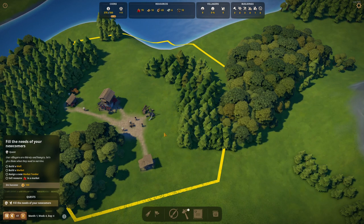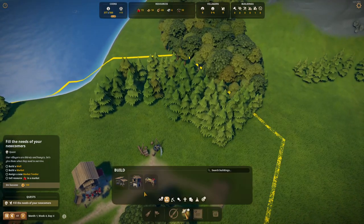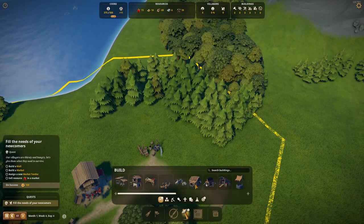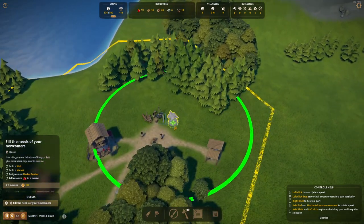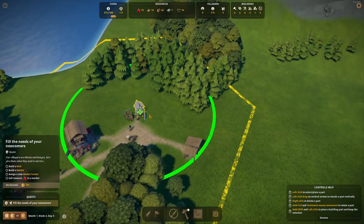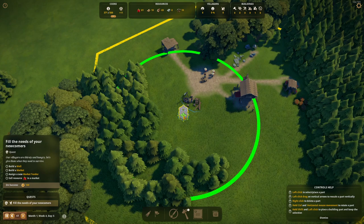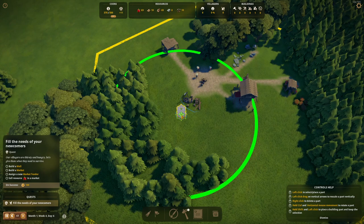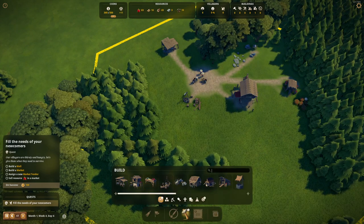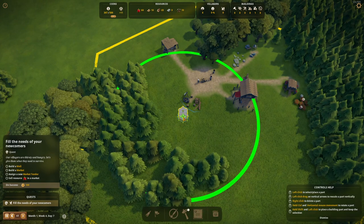The newcomers want a well, a market, and someone assigned there. Let's build the well toward this area because this will be the residential complex. You need to keep the residential area's desirability high so villagers will build their houses there — we'll paint that area and tell them where they're permitted to build. If the desirability is low, they won't build and will be very unhappy. You can even search for buildings by name — type 'well' and it comes right up.